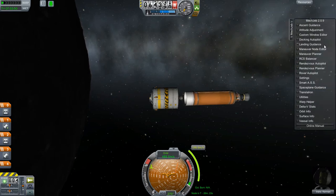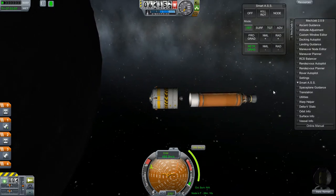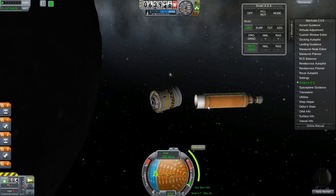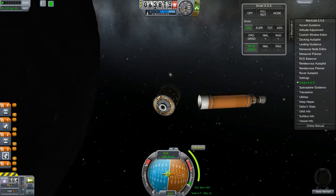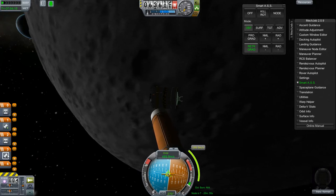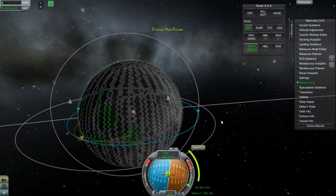Everything's good there. You'll notice I am using MechJeb - I'm going to use the SmartASS to get me retrograde, just because at this point I want to keep things as simple for myself as possible.